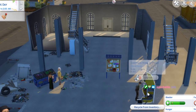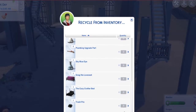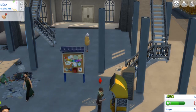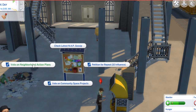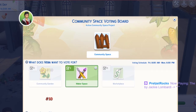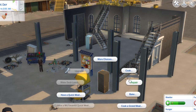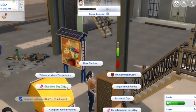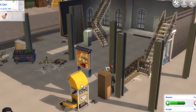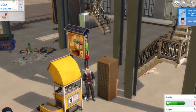I have a reason for recycling a couple of things at a time — she's got quite a few bits and pieces. That will take care of part of her aspiration. She needs to get to level three fabrication — I don't know how we're going to do that. Let's go vote on the community space project — I want a maker space. There's another refrigerator out here; I'm going to repair it because it helps with her skills.